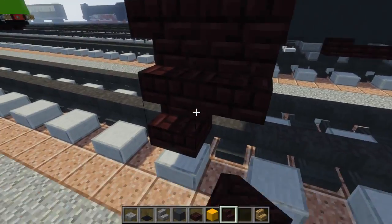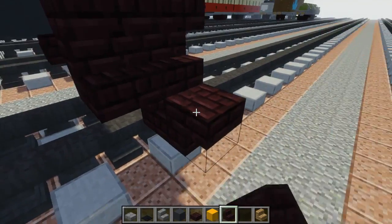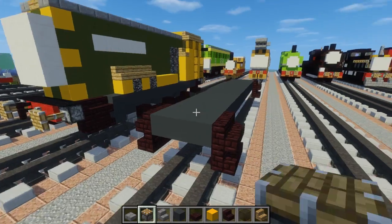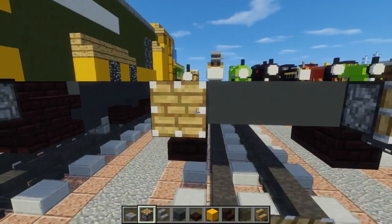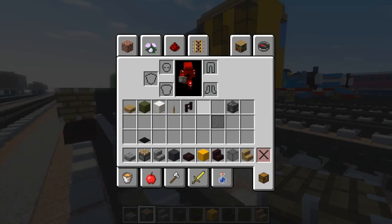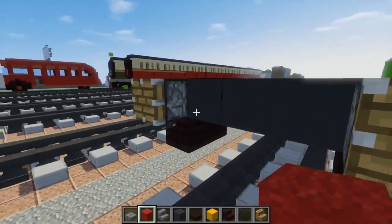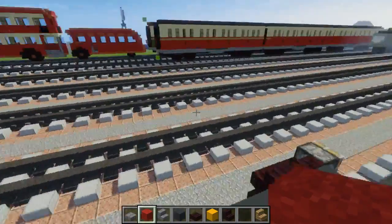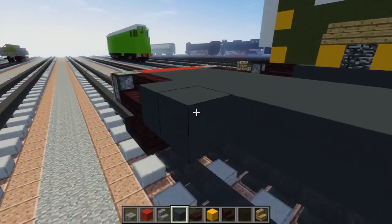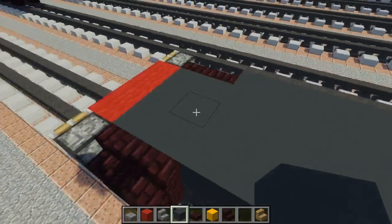Then we're going to take brick stairs and add two to the front like this on both sides, and also two in the back as well. We also want to have one right underneath it. These are just the steps to get up to the cab, and also the front. Then let's add a piston — put it in the four corners, two in the front and two in the back. These represent the buffers. In the middle we want that red bar, so we're going to take red wool and go across like this. The middle section between these stairs is gray concrete.